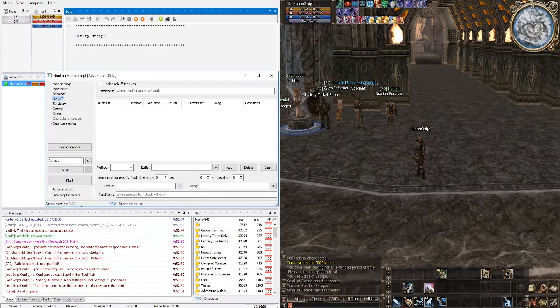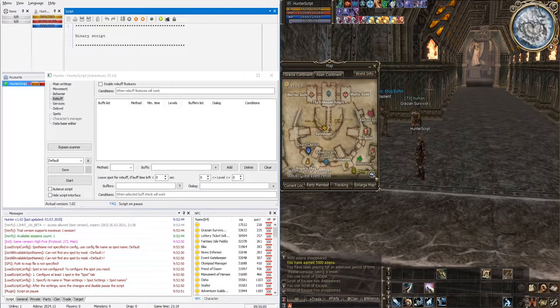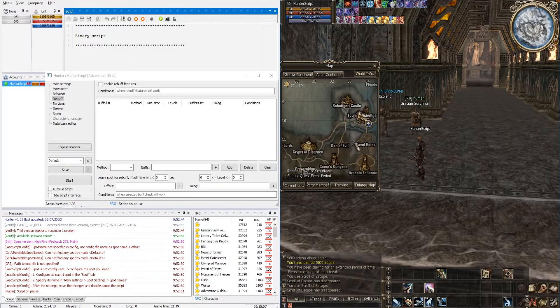It doesn't matter in which order we configure these steps. Consider the standard situation: we are standing in a city from which we can make a teleport to the hunting location. In our case this is Town of Shuttgart, and the spot will be in the Crypts of Disgrace. Let's start by creating a script config and naming it after our character.